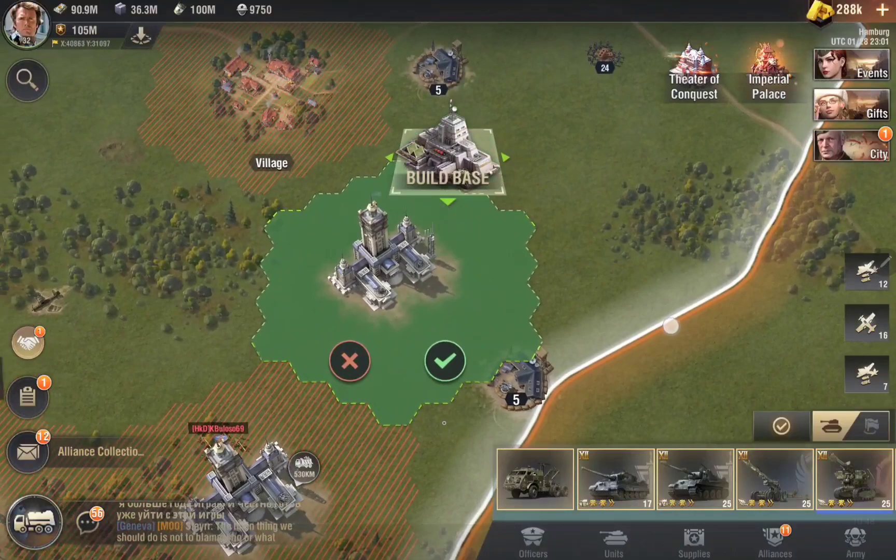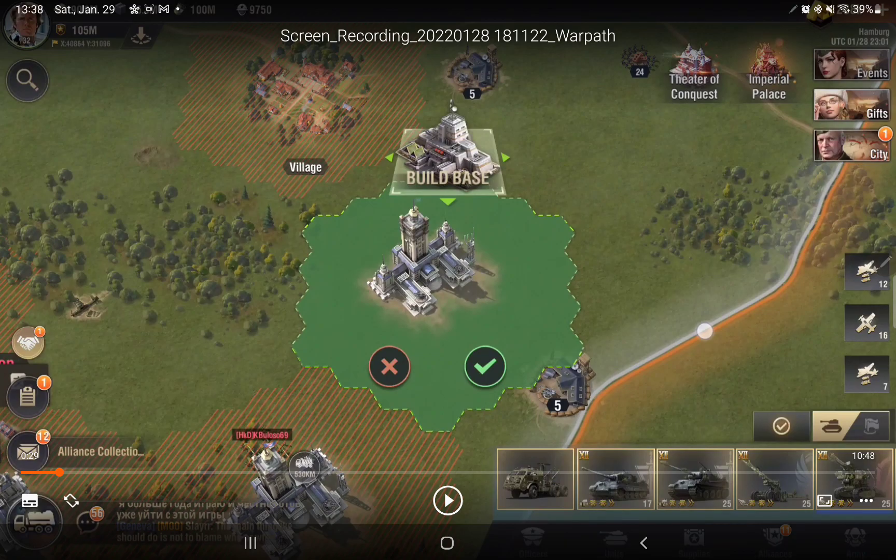This is a perfect spot because when you do base to base, your base must be literally touching the enemy's base. If you're too far away it won't work — it may work, but you will end up losing a lot of reserves for nothing. A proper base to base means you have to touch the other guy's base.